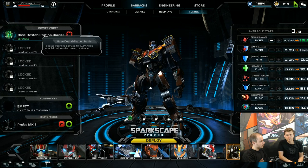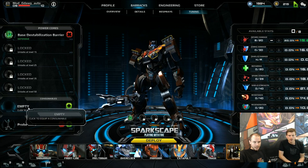The power core I've selected is the Destabilization Barrier. My big weakness is that I'm quite fragile — if I get locked down, I'm probably going to die. So this is basically to survive better against bots like Duster and Conduit. When they immobilize or stun me, I'll take less damage.